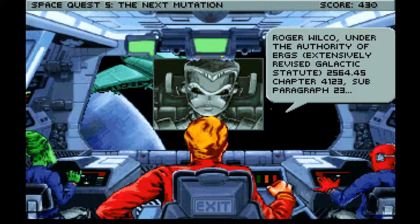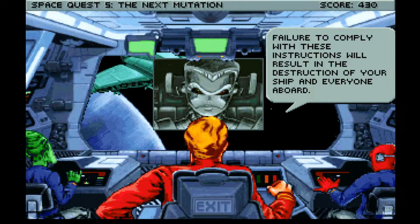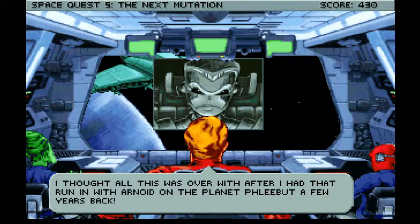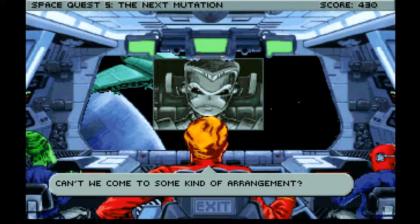It is the Space Terminator! 'Roger Wilco, under the authority of Erg's Extensively Revised Galactic Statute 2564.45, Chapter 14123, sub-paragraph 23, I hereby command you to beam down and surrender your person for arrest.' What have we done now? Failure to comply will result in the destruction of your ship and everyone aboard. Looks like the Gipperzoid Novelty Company still hasn't forgotten about that little piece of mail fraud back in Space Quest 2. Really — all the things we've done since then and they're still after us.